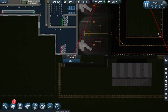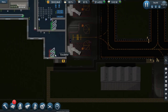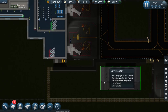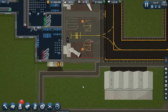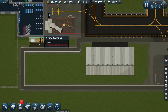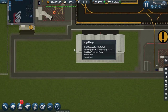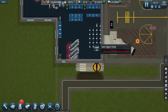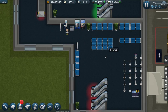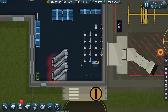Let me get the rest of this built — the gate agent desk and the queues. Now I've got everything basically built: we have our remote bus pickup, our remote stand, a new road connecting them in one nice continuous route, a gate agent desk, a queue, and an appropriately filled departure lounge with benches and information signs.